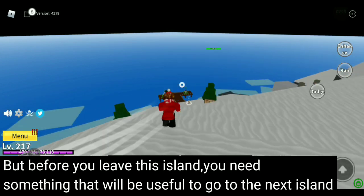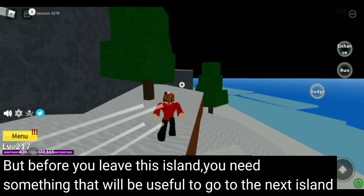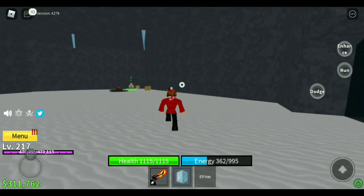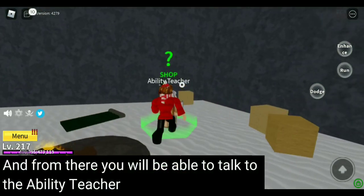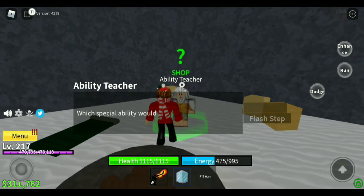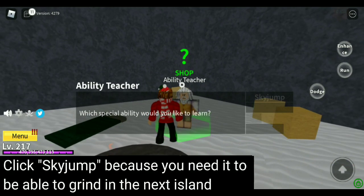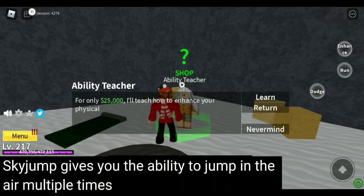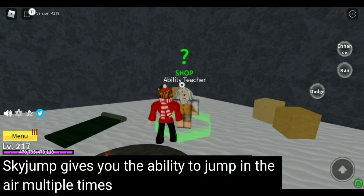Before you leave this island, you need something useful for the next area. Go to this cave, and from there you will be able to talk to the ability teacher. Click sky jump, because you need it to grind in the next island. Sky jump gives you the ability to jump in the air multiple times.